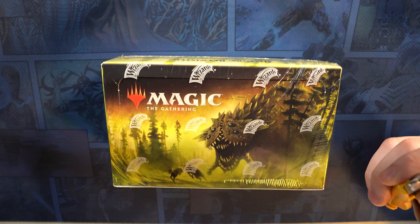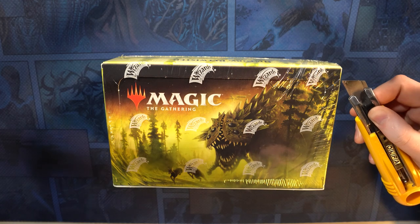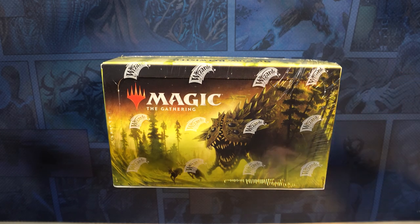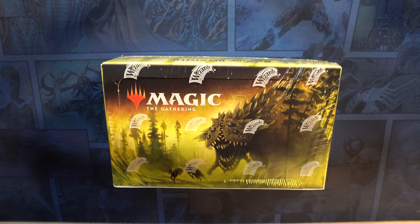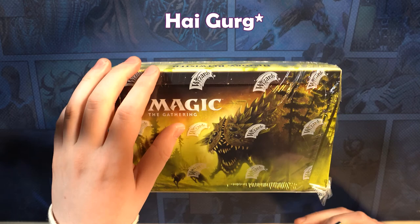All right, last box. Welcome to the Wizard's Lock. We're going to open this last beautiful Time Spiral box from our case. First box was still the best. I'm Blake, this is Greg. I'm Gerg. I'm Gerg.